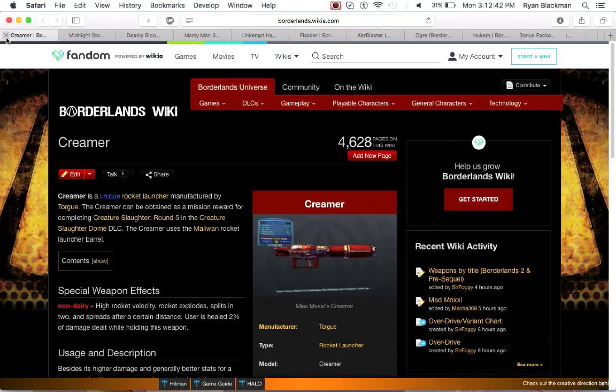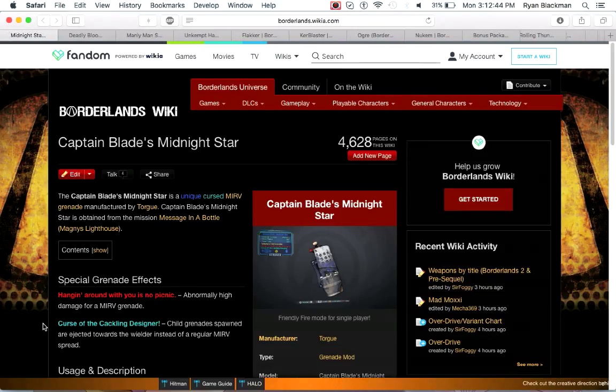Next up is the Midnight Star, a cursed weapon which is one of the Captain Blade weapons. It has really, really high damage. However, the child grenades will fly towards you instead of spreading out like a regular Mirv grenade. This is essentially the troll grenade — you throw it hoping to kill things, but 9 times out of 10 you'll kill yourself instead. Don't even bother with it; this is a piece of crap.